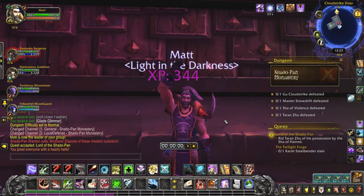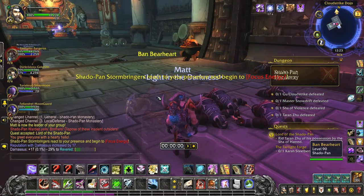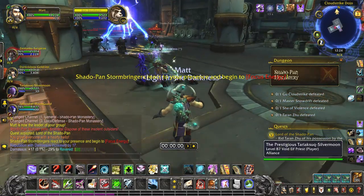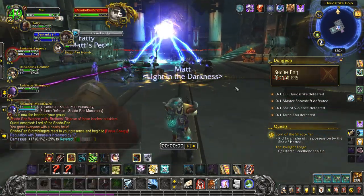What's up guys, my name is Matt and in this video we're going to be doing a dungeon guide for the Shadowpan Monastery. Start off here by getting your first quest from Ban Bear Heart, and we're going to head in and get started — get the tank set for some good misdirect action. We're doing this from a BM hunter point of view.